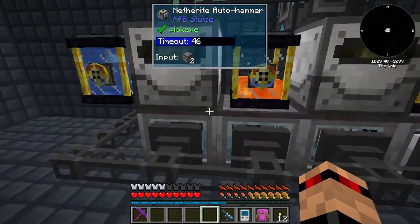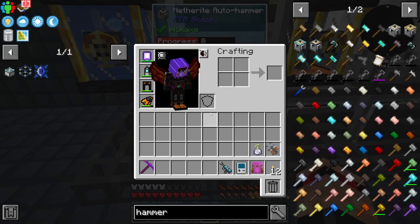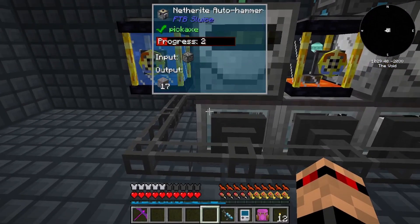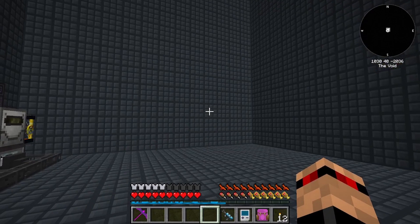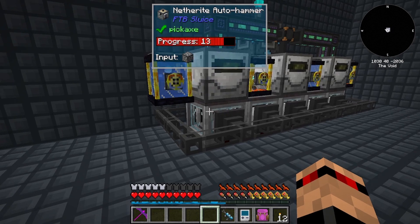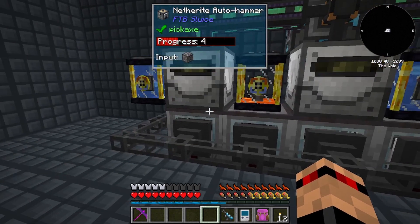Down here we've got these netherite auto hammers - these were definitely not a thing before, I just completed the quest. These don't take any power whatsoever, and as someone pointed out in the comments, you can hammer down. You can see it right there - I'm using two times compressed cobblestone, so that's two times compressed.